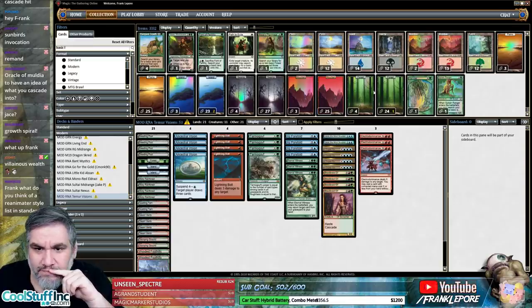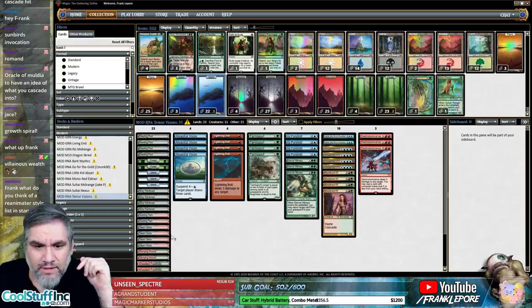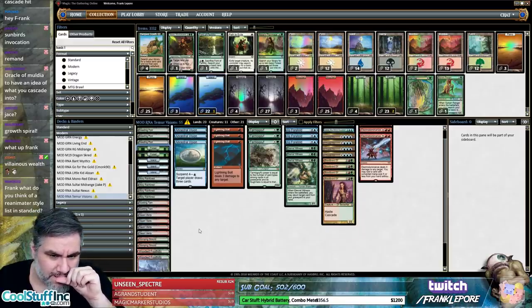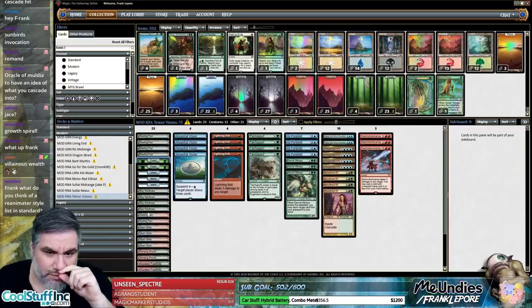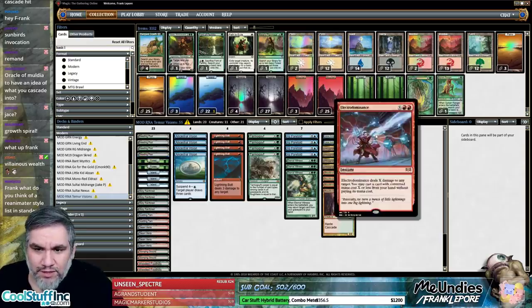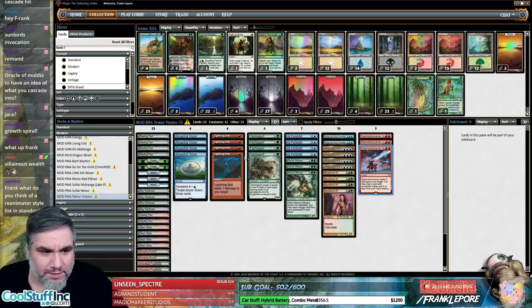Actually, I don't care about the Mountain if they're playing Blood Moons — we have plenty of mountains already. We want to be able to get all of these. This is actually fourteen, fifteen red sources, which is fine. Electro Dominance is two red but it's also an X spell.